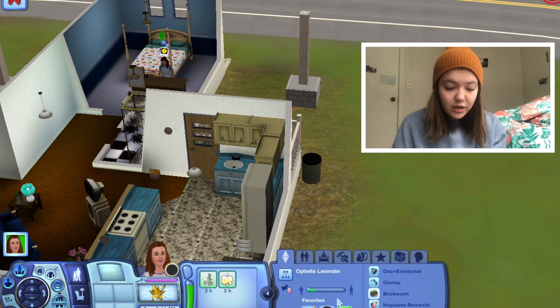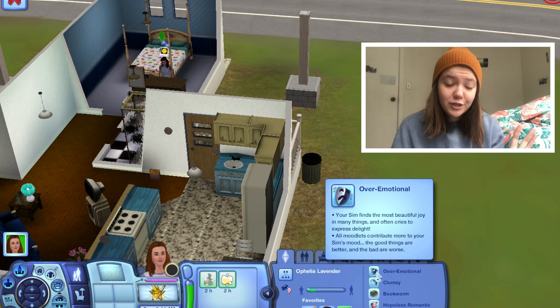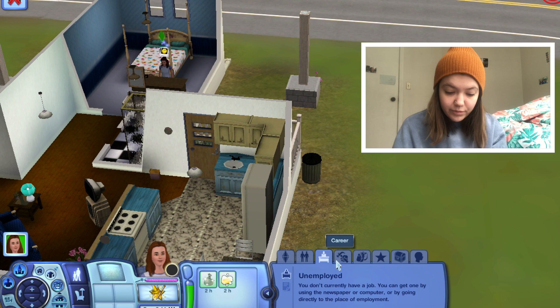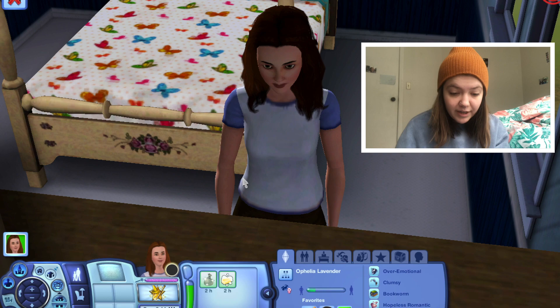She has no family tree. Her traits are: over-emotional, clumsy, bookworm, hopeless romantic, and ambitious. I picked bookworm and ambitious because she's a Capricorn, and the others just seemed to fit. She has no career or relationship skills yet, but she has a wand. Since she's ambitious, she's going to want a job. Look at her — she looks kind of evil right there.